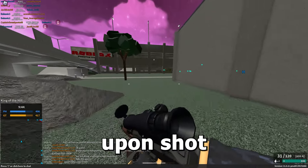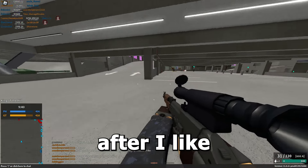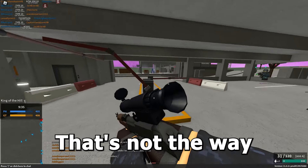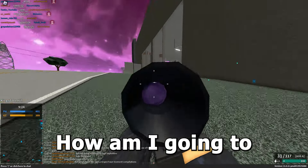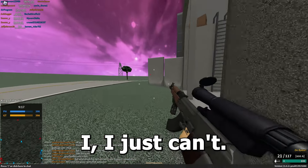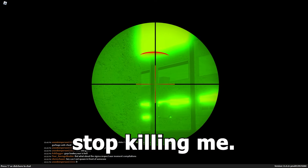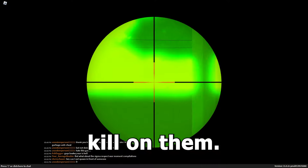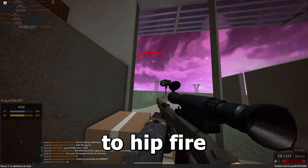If a bullet hits somebody after you die, the other person dies too — that's how trade killing works. I got another guy but I honestly don't know how I'm managing kills with this thing. I can't hit anyone through this scope. I'm just going to have to try hip firing.